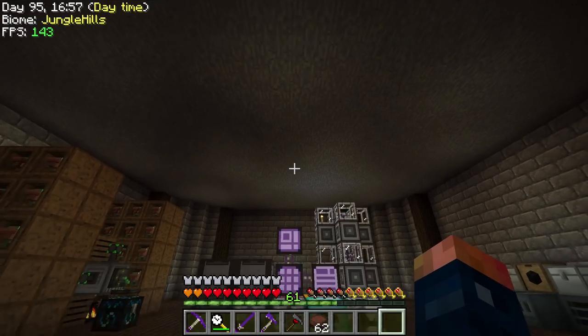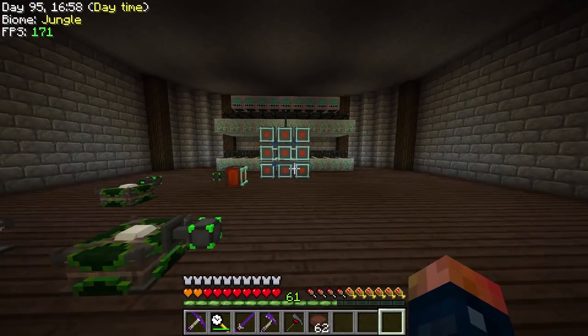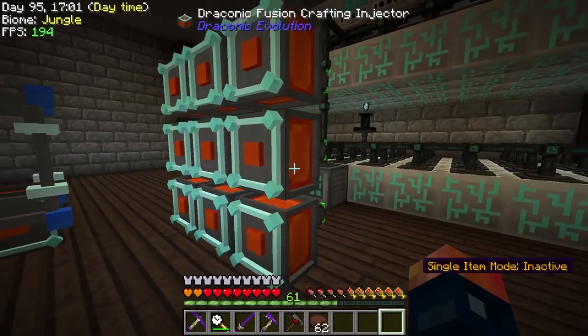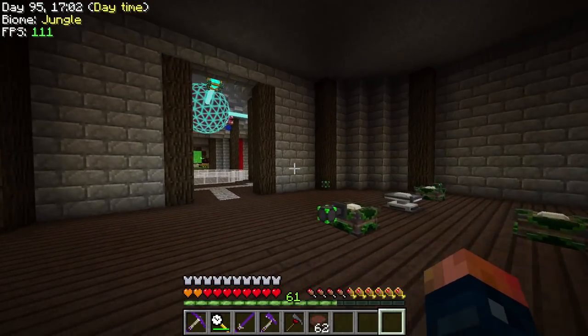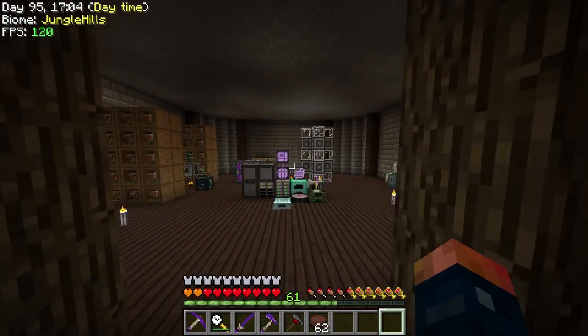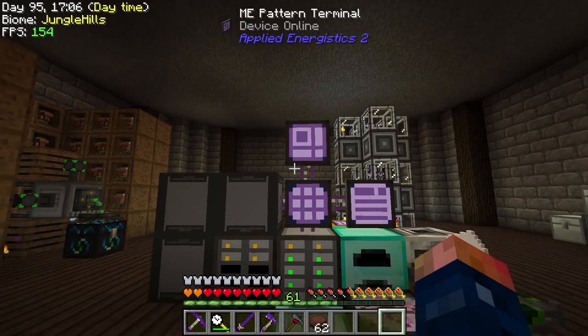Today, boy, do we have our hands full. We are going to be working mostly over here, and we're going to be setting this up for autocrafting - kind of autocrafting, for the most part. And we're going to be working towards getting some draconic armor made. And the reason we need to do that is because eventually we're going to have to go after - that's right - the Chaos Guardian.